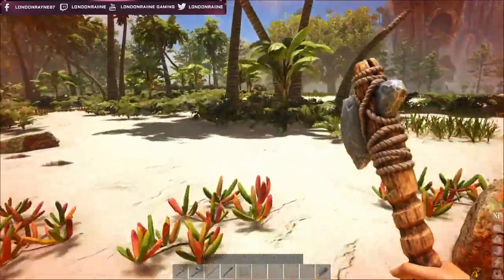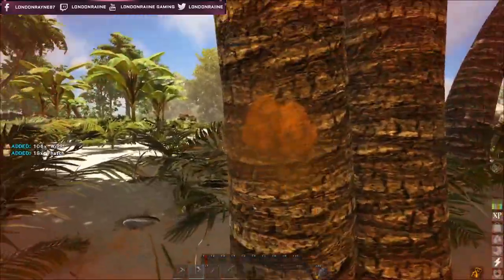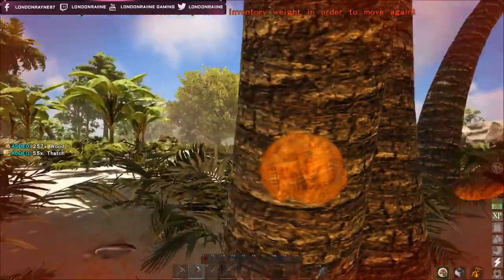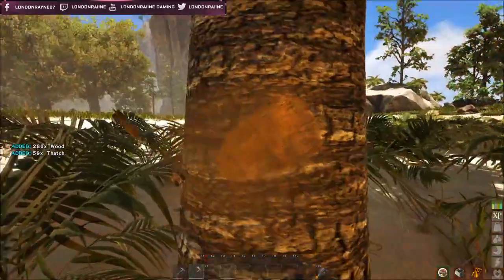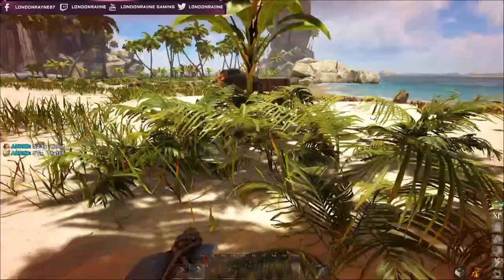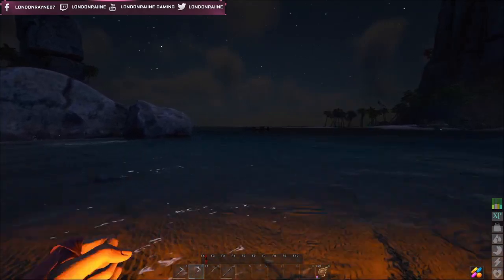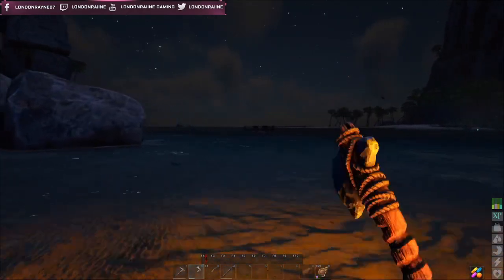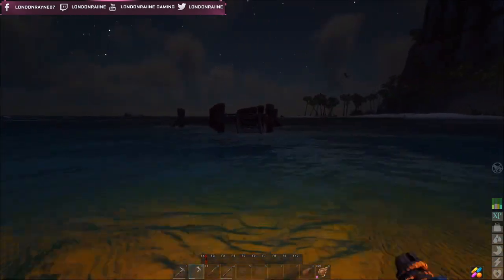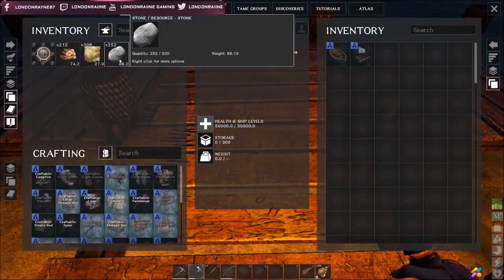This is a game about becoming the best pirate that you can be, so there are boats. The basic boat is called a dinghy and you start off with that. The controls are a little wonky so you will have to get used to sailing. You can also repair your boat by making a repair hammer - if your boat takes damage from waves or anything like that, you are able to repair it. So don't worry, you don't have to build glorious amounts of boats unless you absolutely want to have a fleet for days.